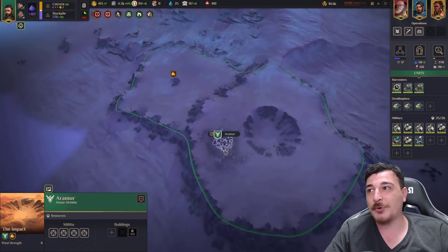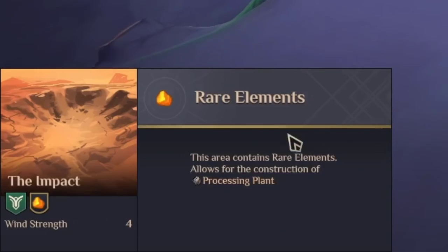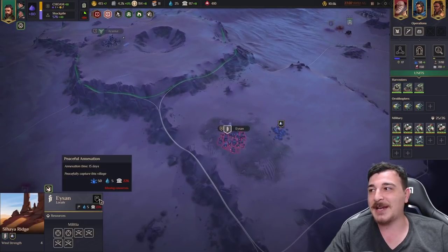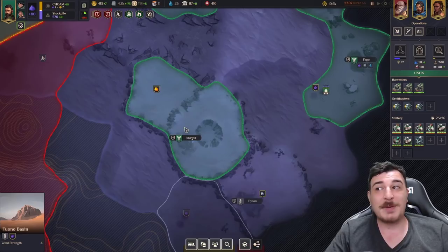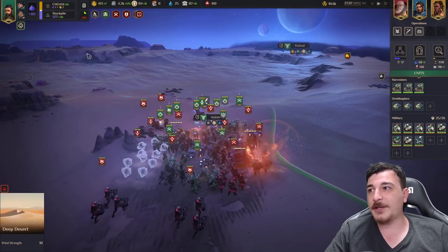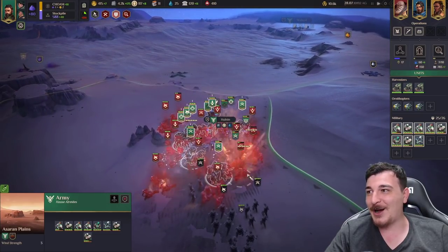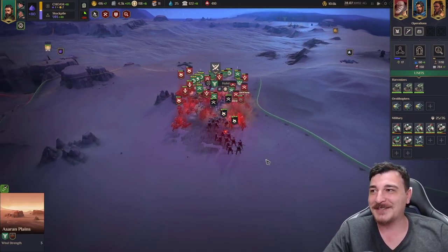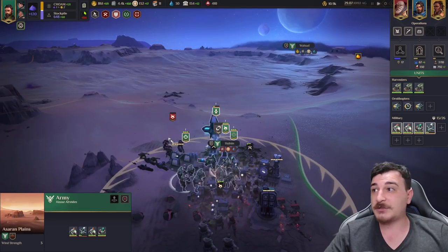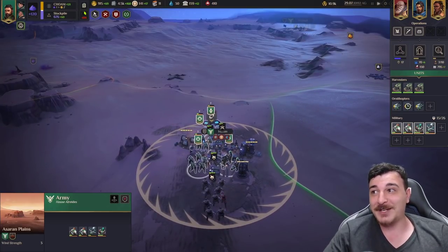I used the peaceful annexation interaction my faction has to annex Aramore without fighting. We can also build a processing plant in this province since we have the rare elements special resource, which will give us flat Solaris. Then they attacked — okay, they waited a long time before engaging. I'm also getting attacked by the natives simultaneously. We managed to focus our attack and they all died, though I think that last burst may have been a special Harkonnen ability.